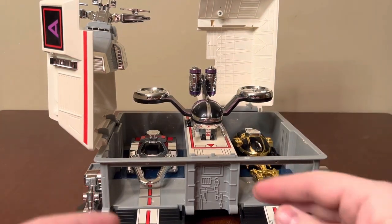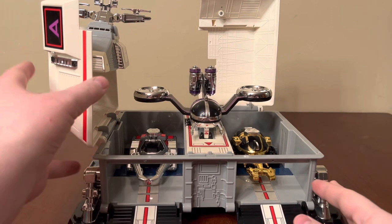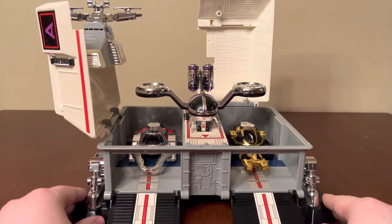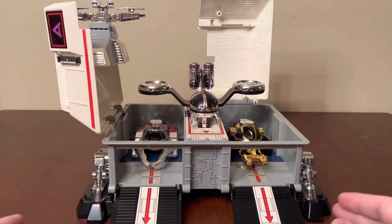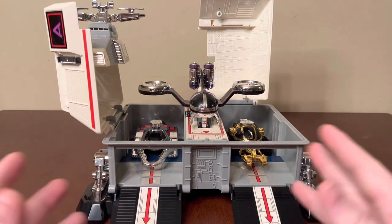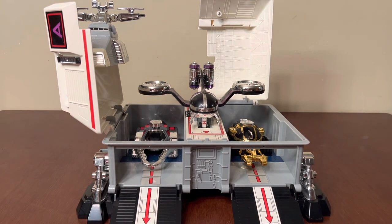Another thing to watch out for specifically with the vehicles: each rim on Gold is a separate piece, and the horn can become detached. So if you're looking to get this secondhand, be sure you have all the pieces. Make sure you have the vehicles too, because the vehicles were released independently as a set, and the base was released with the vehicles — I'm not sure if it was released as just the base itself.